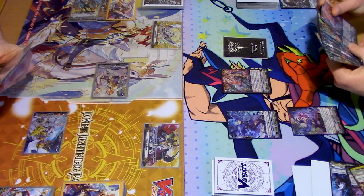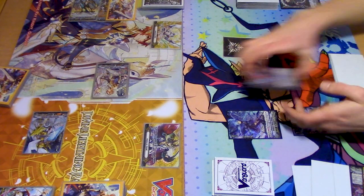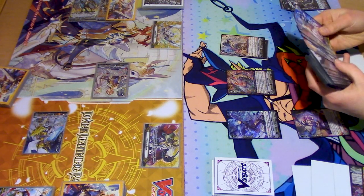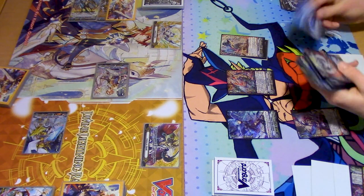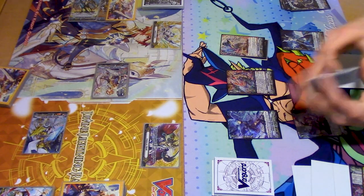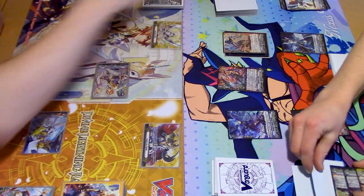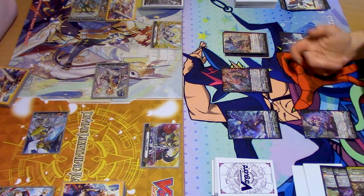So I do that, and then I get to search my deck for two grade ones: Morfessa and Charon. I need the counter charge. Totally forgot to acquire the gift for that. So Charon's skill: soul plus one, counter charge, plus 3k. Just this gets plus 15.